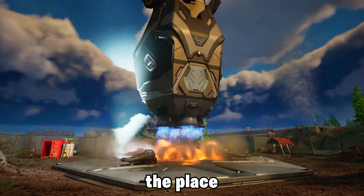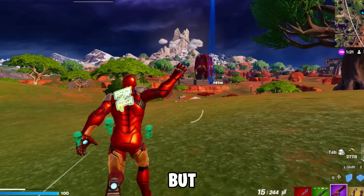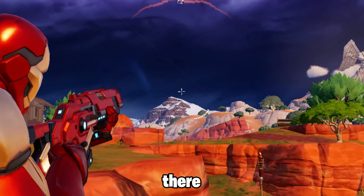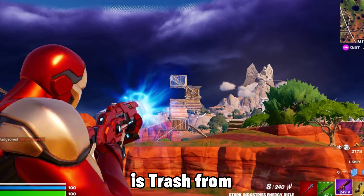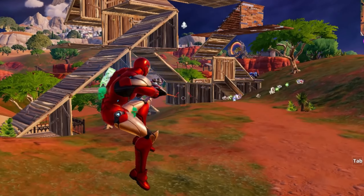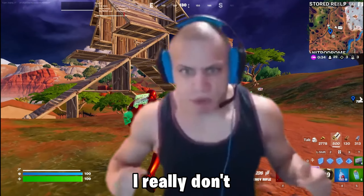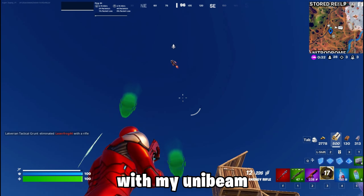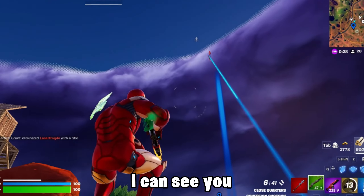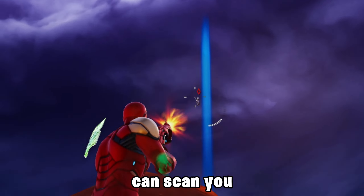So this is the place where we can get the flying kit of Iron Man, but I have to be very careful right now — of course some people are already fighting there. This Stark Rifle was looted from this train. He's here, let me hit him with the Unibeam. I really don't know what is so wrong with my Unibeam. This guy is flying — he has the Iron Man flying kit! I can see you buddy, my NPC can scan you.